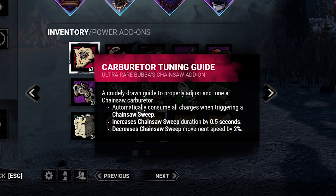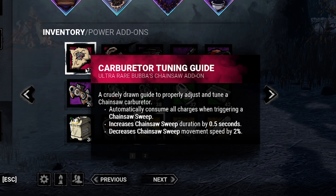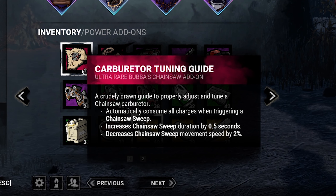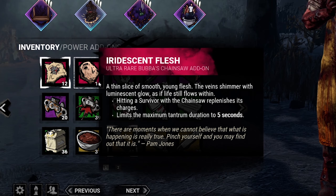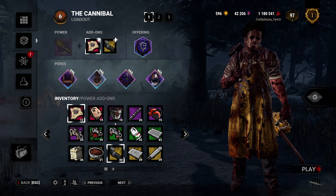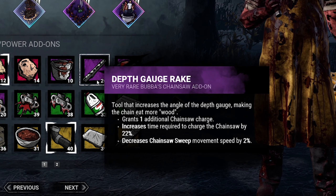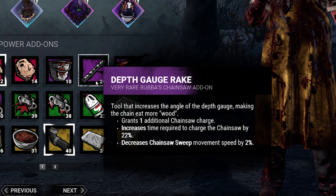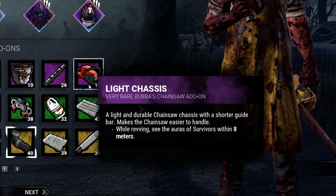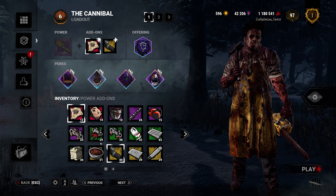Mit dem Carburettor Tuning Guide verbraucht ihr beim Chainsaw-Sweep direkt alle eure Charges, um am Stück das maximale Sweep-Potential auszunutzen – quasi wie ein Autopilot. Am Anfang würde ich das Addon nicht empfehlen; lernt erstmal selbst den Sweep zu verlängern und manuell das ganze Potential auszuschöpfen. Mit Iridescent Flash bekommt ihr alle eure Chainsaw-Charges zurück, wenn ihr jemand mit der Kettensäge trefft. Mein persönliches Lieblings-Addon ist Award-Winning Chili, was euch pro Chainsaw-Charge eine halbe Sekunde länger sweepen lässt. In Depth Gauge Rack gibt euch sogar einen zusätzlichen Chainsaw-Charge, allerdings seid ihr dann beim Sweepen 2% langsamer und die Aufladzeit braucht 22% länger. Lighter Chess ist auch ziemlich geil – damit könnt ihr beim Revven der Kettensäge die Auren aller Survivor innerhalb von 8 Metern sehen. Also, die lila Addons sind eigentlich alle ziemlich gut.